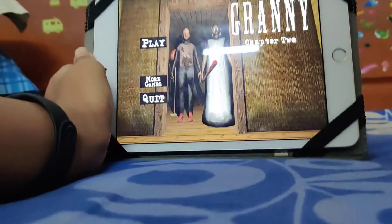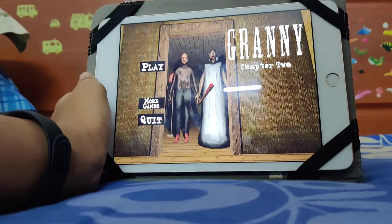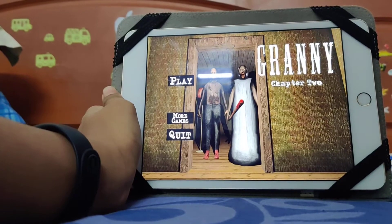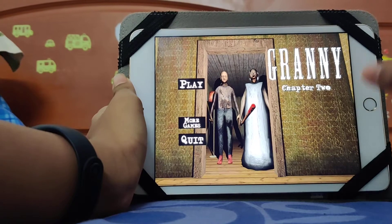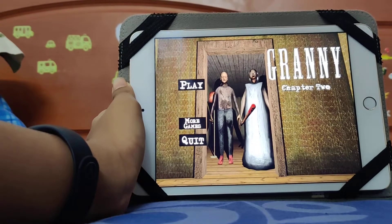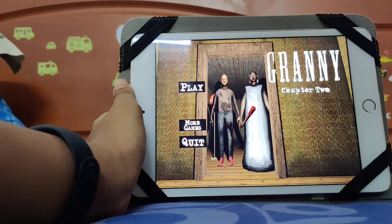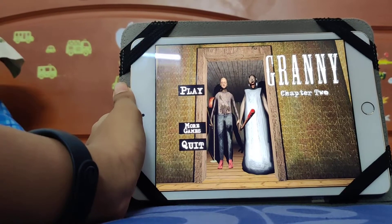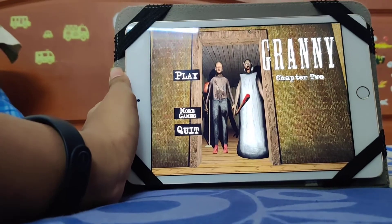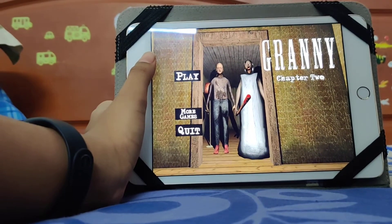Hello everybody, welcome back to another video of Sam Legendary! Today we are back playing Granny Chapter 2. I promised I told you guys that I escaped through the main door, and today I will try to escape in the boat or the helicopter — one of those two.